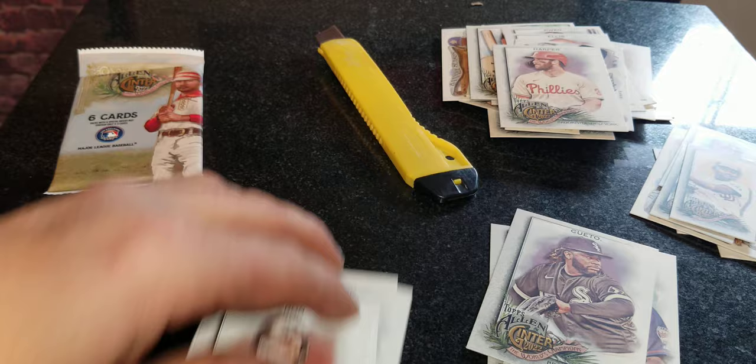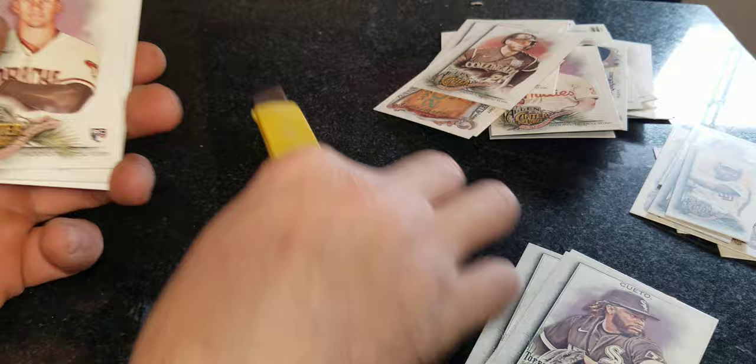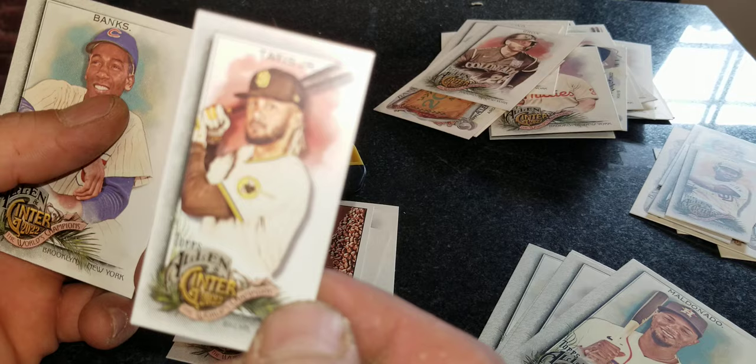Last pack guys, here we go. Let's see if we can get anything decent to add to my collection. Thomas's rookie card, Rivera, Maldonado right there — and that Maldonado is his short print, pretty cool. International Coffee Day card, and you got Ichiro Junior mini right there.